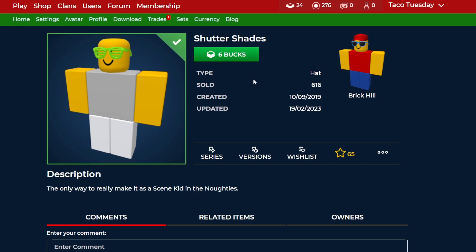Next up, Shutter Shades. These are actually a pretty cool one. Shutter Shades look good with a lot of different outfits, so these are definitely a nice choice to discount. They're pretty cool in a nice lime color, so definitely if you want to get this one, it is available for half off.